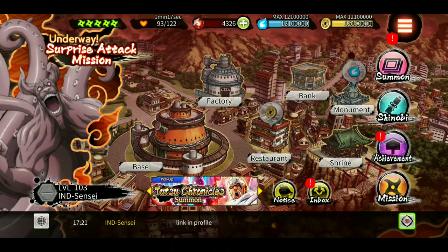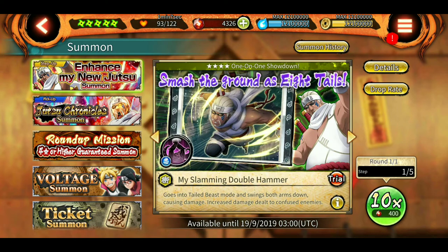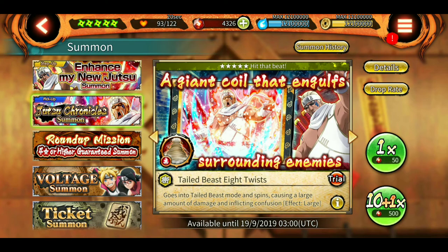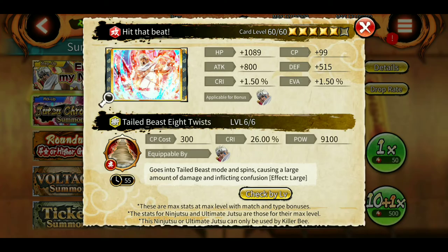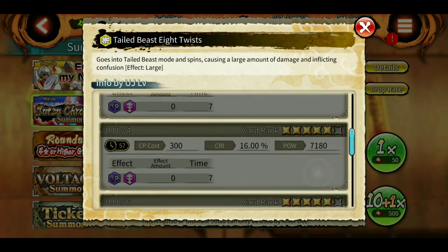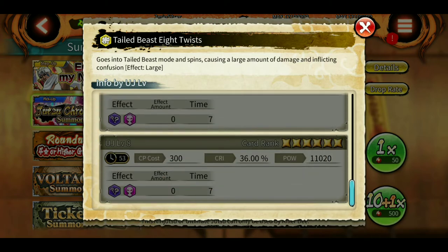So the step-up is the trap — don't use your Shinobites there. Use the normal banner, do some singles, probably will end up with the full kit. Looking at the ultimate: impact type, goes into tail beast mode and spins causing a large amount of damage, inflicting confusion — large. The cooldown goes down at level 8 from 60 seconds to around 53-54 seconds.